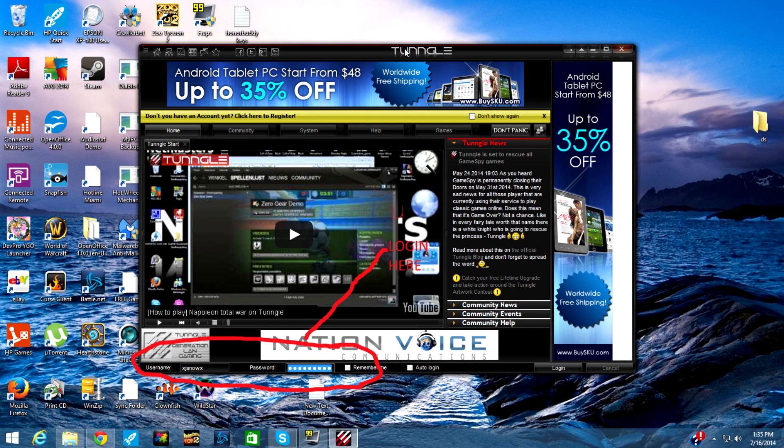Hey guys, it's Jason. I'm going to show you how to get onto the Tungle multiplayer server. Unfortunately, the screenshots came out crappy, so I just circled where to put it in. First, you want to sign up for Tungle — it's a website. Just Google it and you'll find Tungle; it should be like a red and black browser kind of thing.